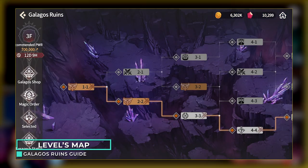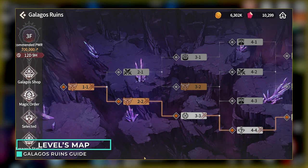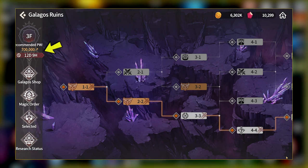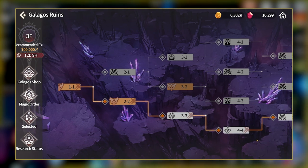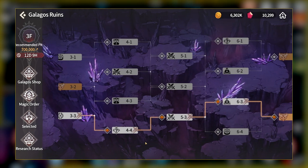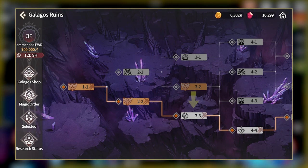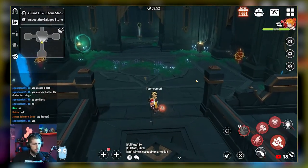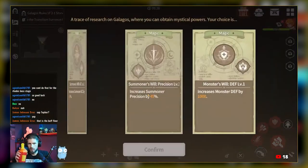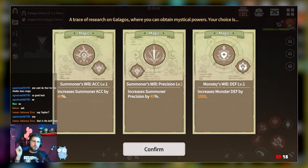This screen is the Level or Stage screen. You can see what floor you are currently on — there are a total of 4. Here is the recommended power level to complete each floor, but this really doesn't mean much so just listen to me. There are different paths that you can take to reach the end of the floor. The Double Swords symbol is a basic monster stage with lots of low-level monsters and a couple of higher ones mixed in. The Stone Tower Buff Room will give you stone towers which you can activate to be given a choice of 3 buffs. The buffs you choose will stack up and last the entire duration of the season, all the way to Level 4.